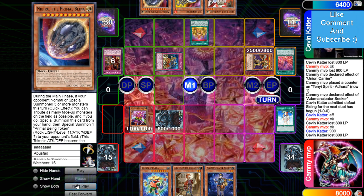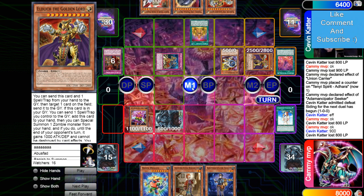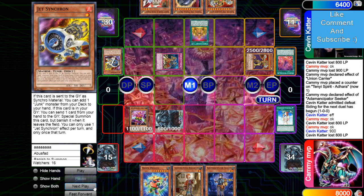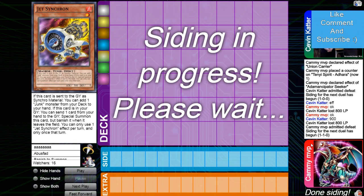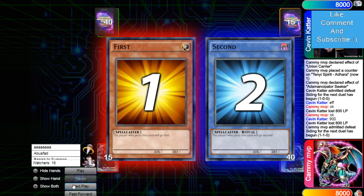He brings out Lord, summons Conquistador, pops Zexal, and Chalice ends up doing nothing. Special Hat Tricker, sets O-Lion and passes. Opponent draws Nib, pays 800 with Cursed, adds Lord, normal summons Jump — and Cammy admits defeat. Without a hand trap to stop the combo, he knows he's just going to get comboed out.